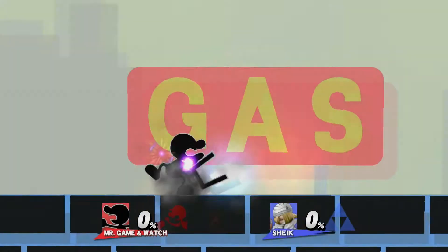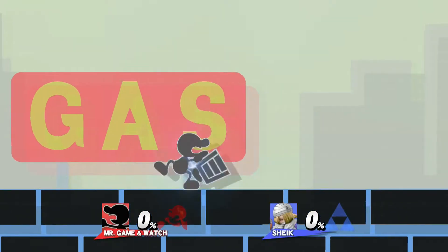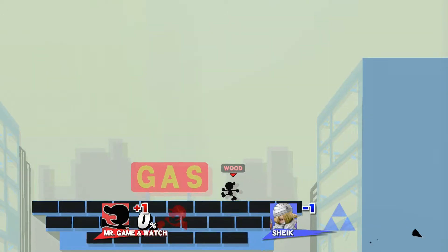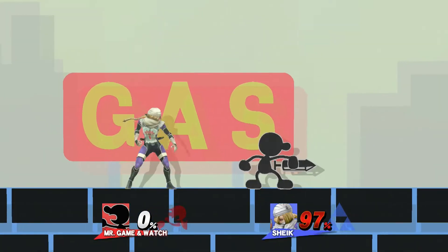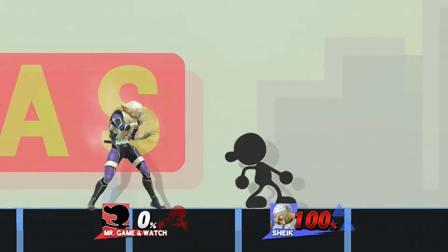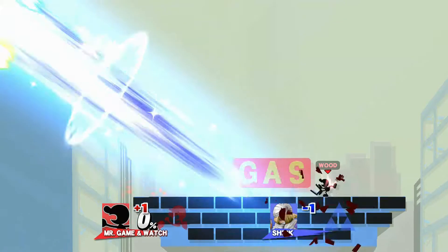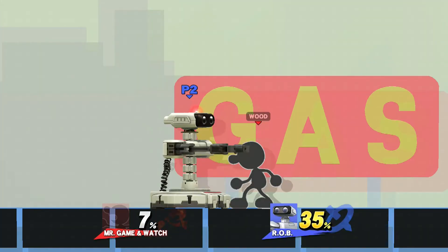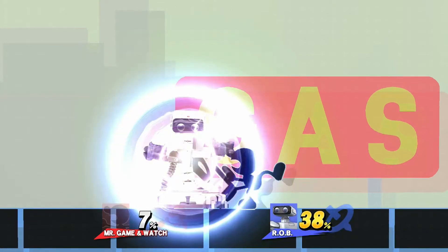Bucket is a precious move and should not be wasted. Try to set it up instead. You can true combo into Bucket from down throw at low to mid percents, and out of a spaced jab at almost any percent depending on rage and the opponent's weight. It must be spaced to the very tip of your jab, as that is the hitbox that does the most hitstun. If not, your opponent will be able to power shield your Bucket.